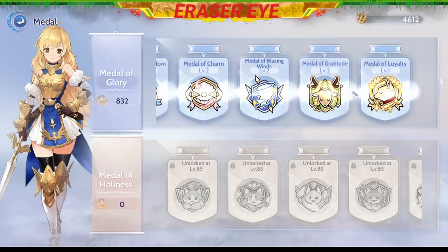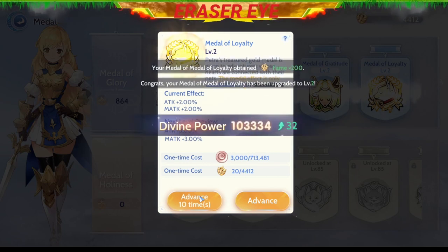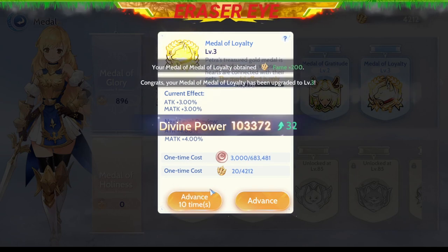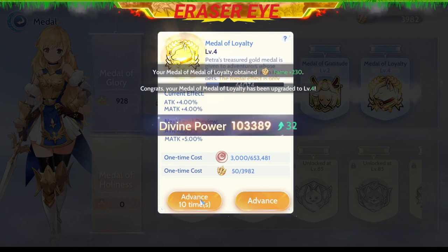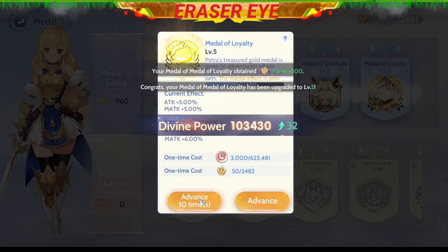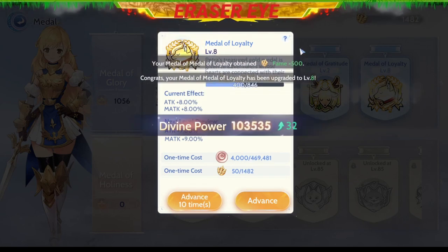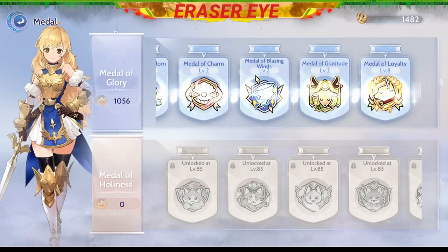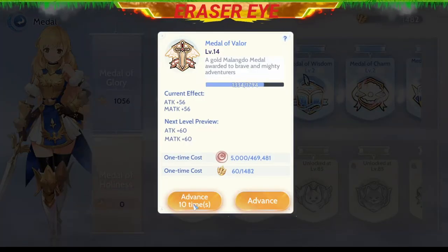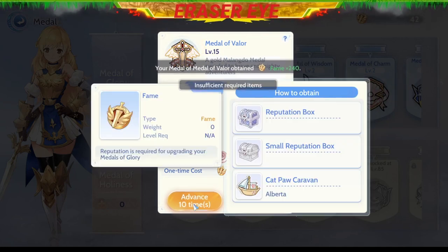So depending on your build, you should level up your Medal of Valor. I need this one — Attack plus 1%, plus 2%. Let's level it up. You can see the one-time cost and the amount of coins needed below. I want to level up this Medal of Valor, so let's put everything on it.